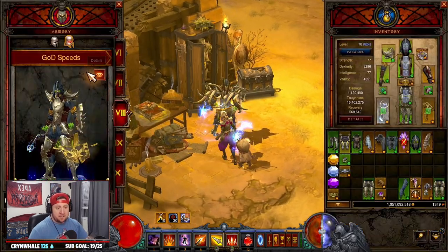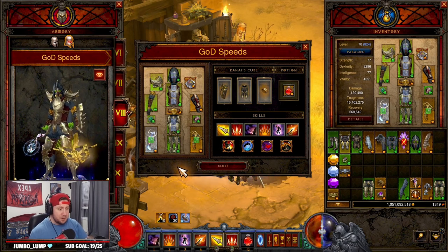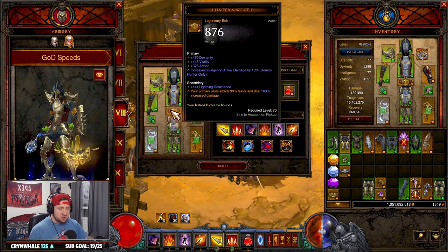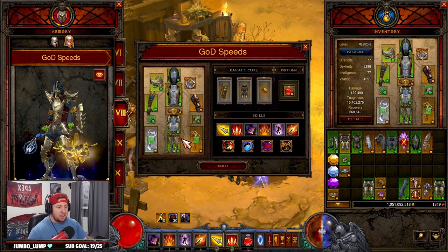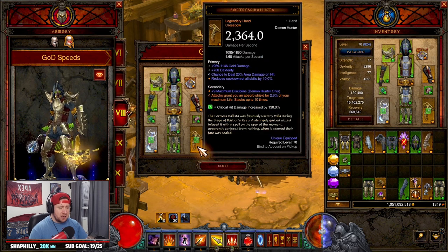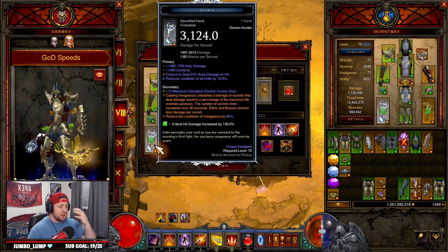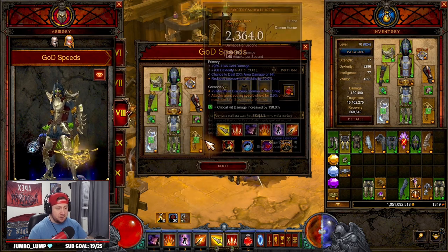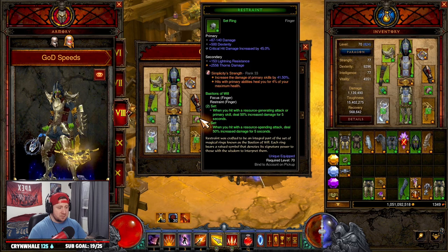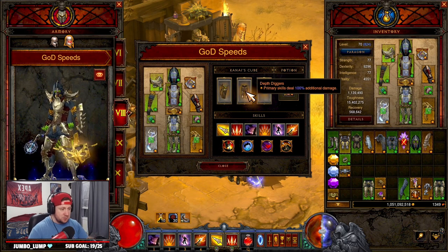Let's check out the build. You have the full Gears of Dreadlands set — we're not running Ring of Royal Grandeur, so we're running the full set. Complemented with Hunter's Wrath for more primary damage and attack speed, and Wraps of Clarity for more defense — every time we tap Devouring Arrow it resets. Our weapons are Fortress Ballista, which gives us a shield every time we're attacking, and Dawn, which has the Angelic Crucible power to give us our Vengeance ability. For rings and amulet we've got the Squirt's Necklace for double damage, and Focus and Restraint — every time we're hitting Devouring Arrow it'll proc those.